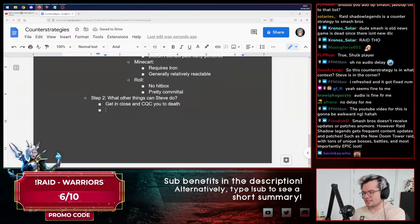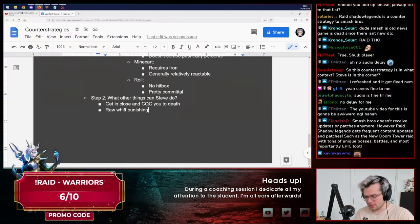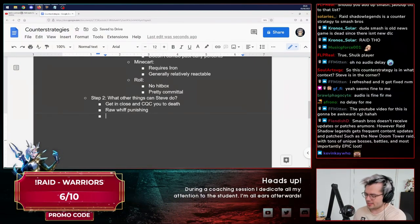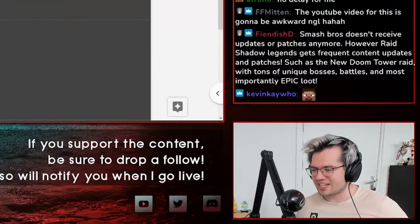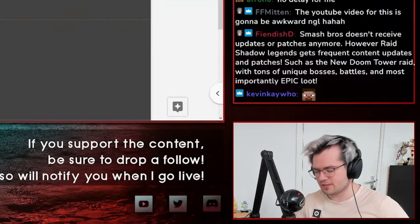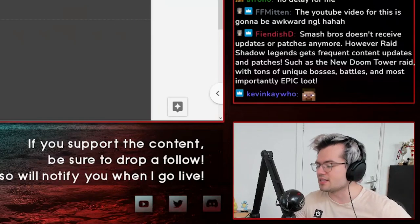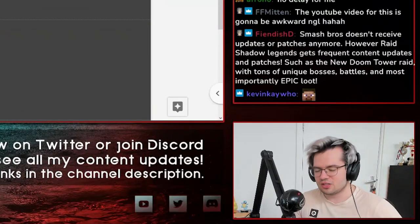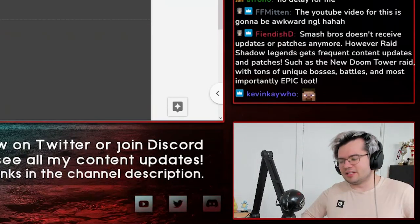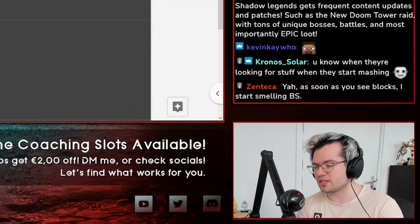Some other important things for Steve are raw whiff punishing, and then something I think is very important: tricks. Steve is basically the hardest example to use for this lesson, which is why I used it — to show that this even works against a character like this. Tricks is when you can see a Steve looking for unconventional plays — things that don't exist in the context of mining or CQC — like when they start doing blocks or B-reversed blocks for movement. As soon as you see him placing blocks that aren't a wall, that's not him playing neutral — that's going to be some sort of trick.